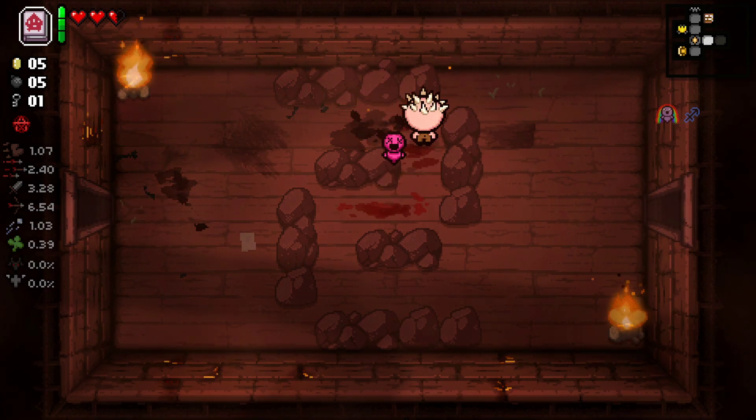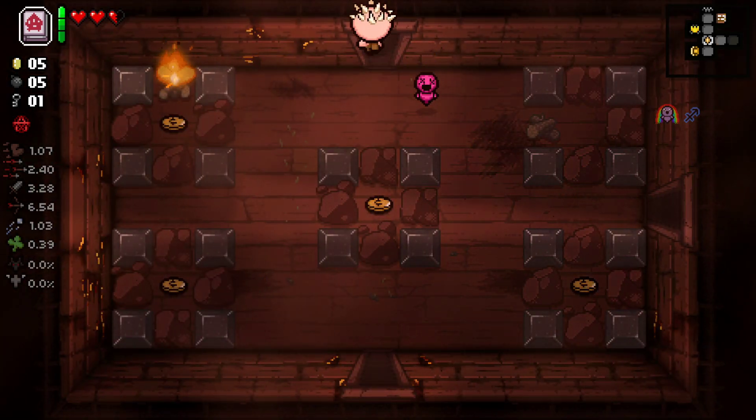We've got Anarchy's Cookbook which drops seven bombs in a room I think. And we've got Rainbow Baby which shoots random familiar tears. So this is already looking like a pretty good run. We'll go to the library.